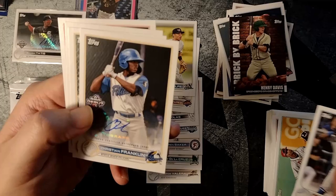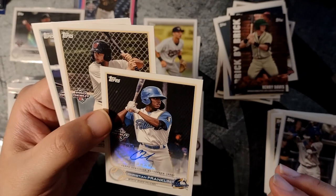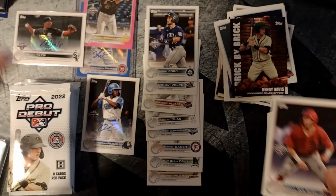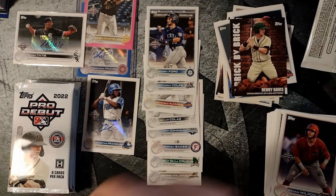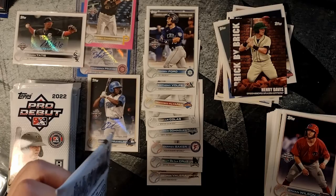There's an autograph — Christian Franklin, outfielder, Myrtle Beach. Have to look up what team that is. Cool, another prospect auto — so that's three autographs. Castillo, Harry Ford, Ethan Wilson — we're expecting one more autograph out of here.